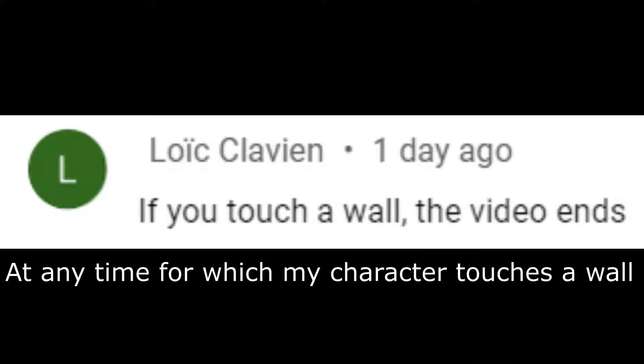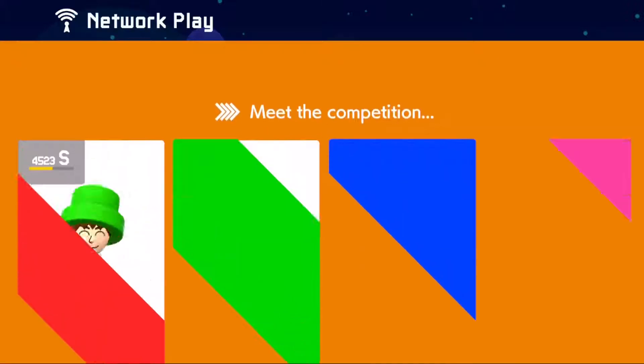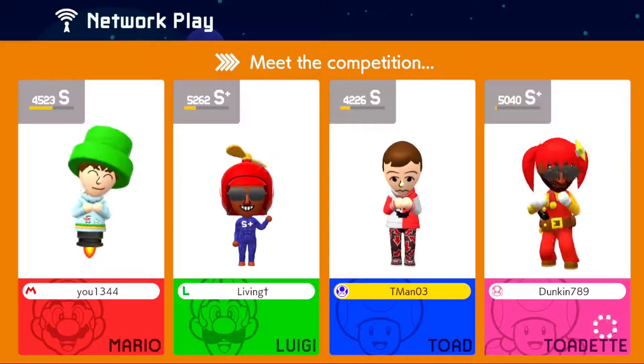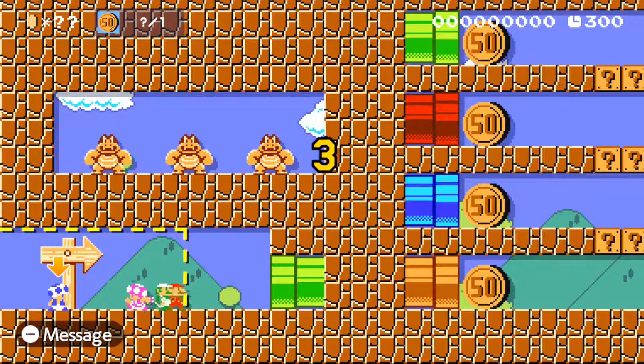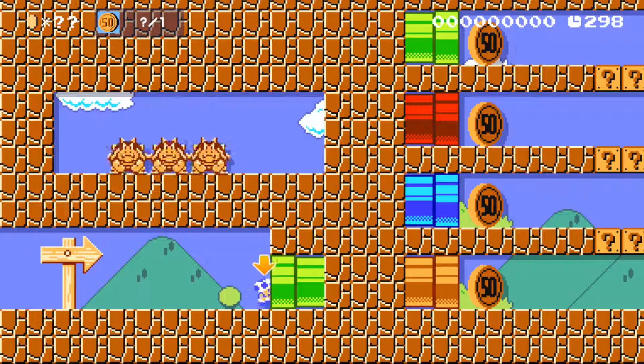If I touch a wall, the video ends. I challenge you to leave an idea below for me to try out. We're back in multiplayer versus again. A wall is going to classify as anything that goes up from the ground level — the pipe won't count because it's a pipe, but the little part above the pipe would count as a wall. The ceiling's fine, that's not a wall. Pretty straightforward.